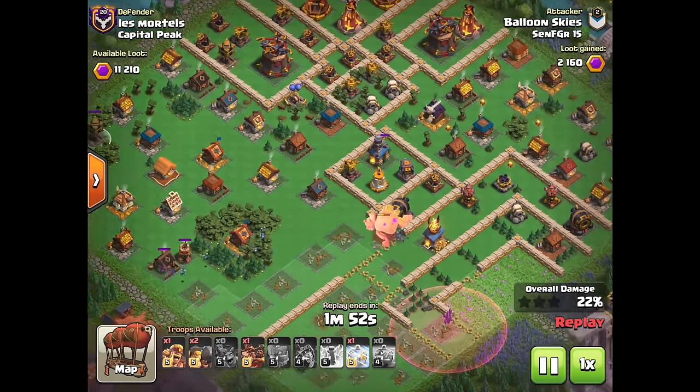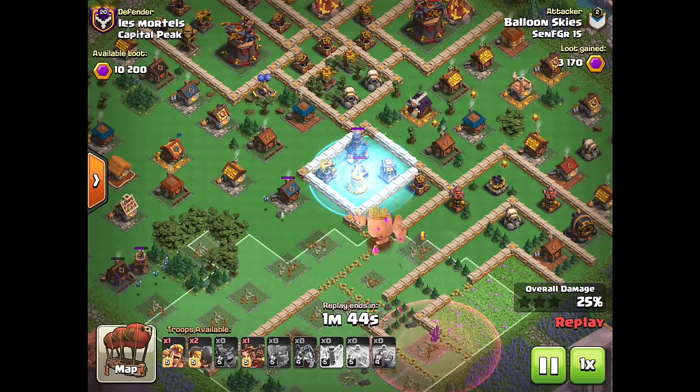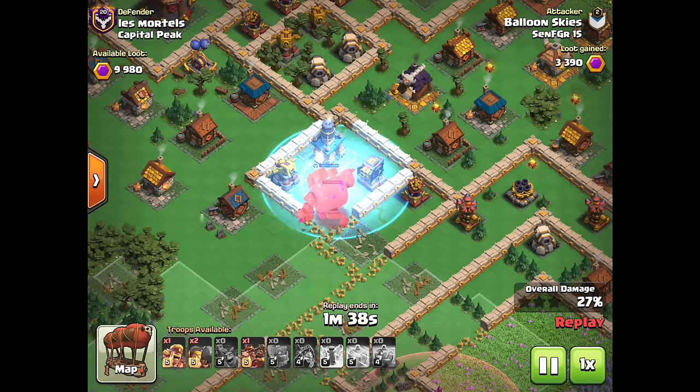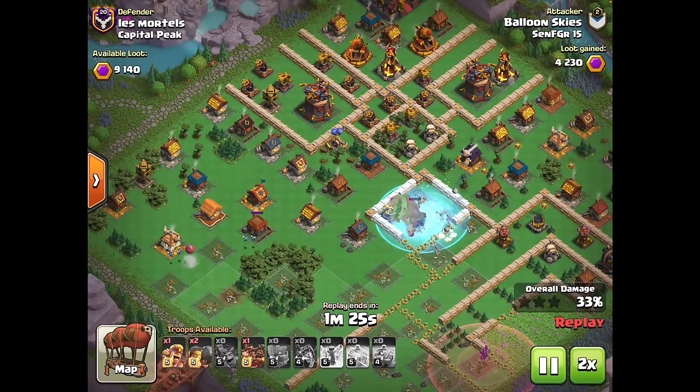Minions on the left-hand side are going to sweep all these clan houses, funnel the golem, and try to grab the bomb tower and maybe the crusher on the far left-hand side. Golem is going to slowly work his way inside. I held onto the frost spell because I didn't know where the golem was going, but now that I see he's walking towards this multi-cannon, spear thrower, as well as raid cart compartment, I know I need to frost this section.